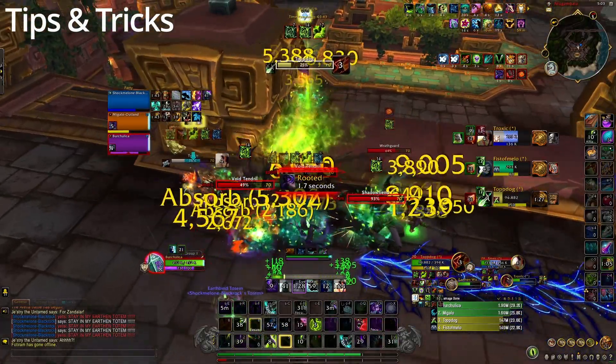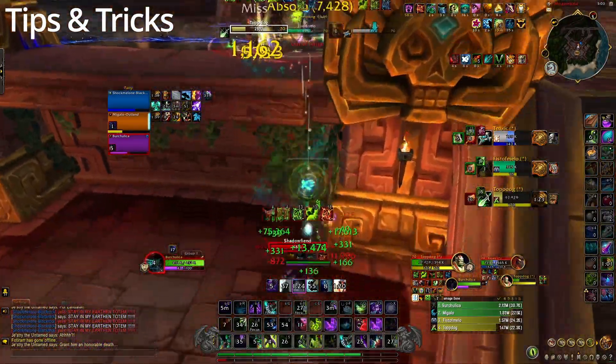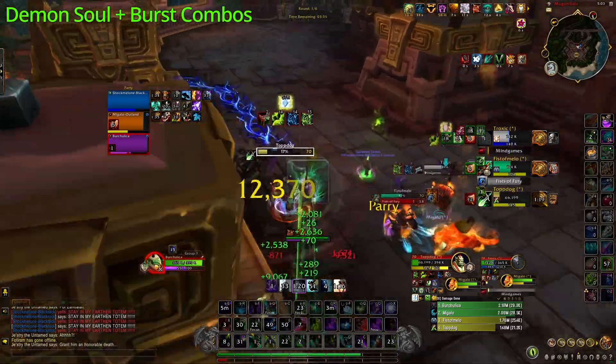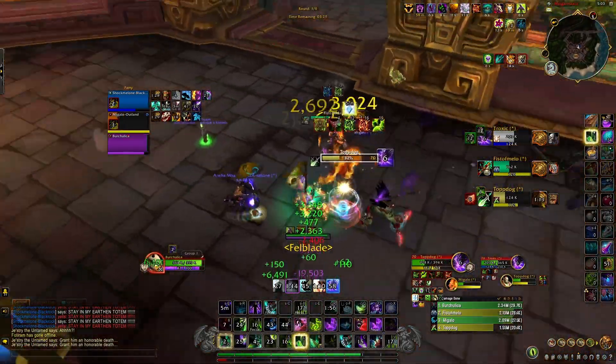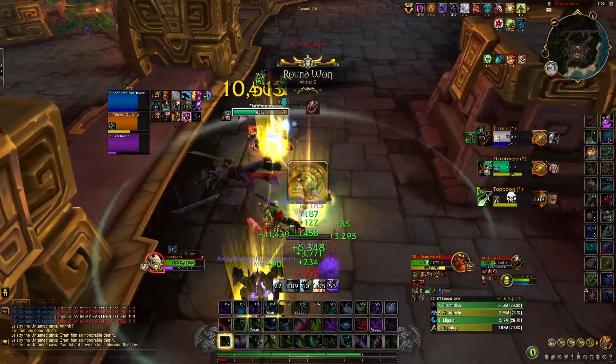There are a few tips and tricks you should really abuse. First, try to combine your burst window with the Demon Soul buff. It's a 20% damage buff — basically Paladin Wings. That's why you'll see a lot of DHs dancing around the first few moments of an arena, fishing for the Demon Soul proc to maximize burst potential in the opener.